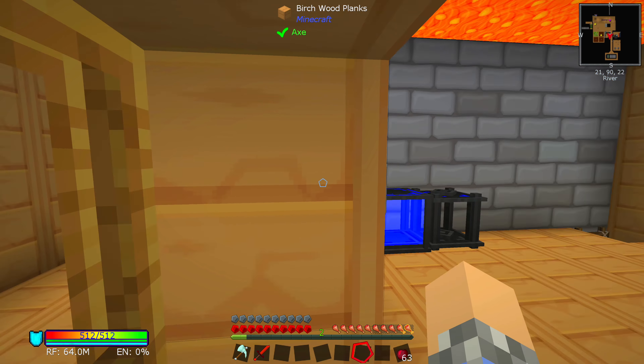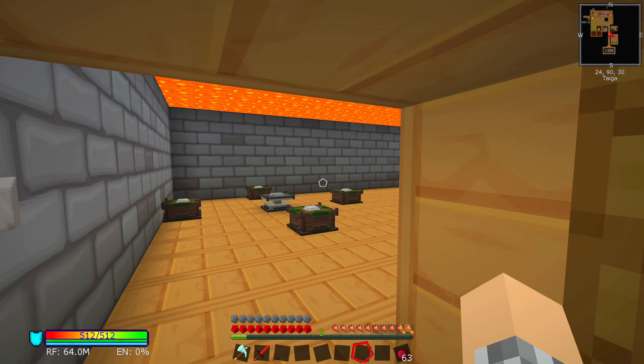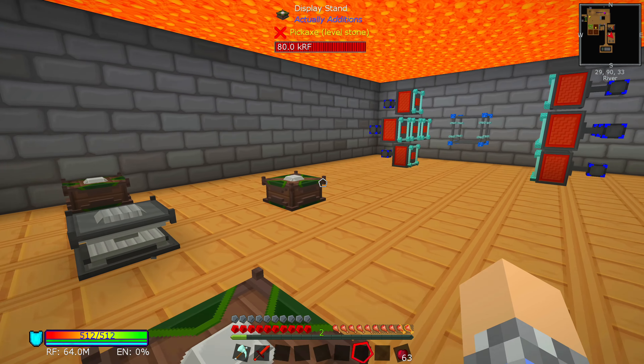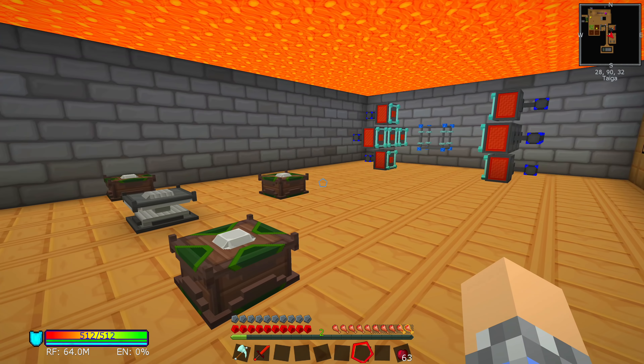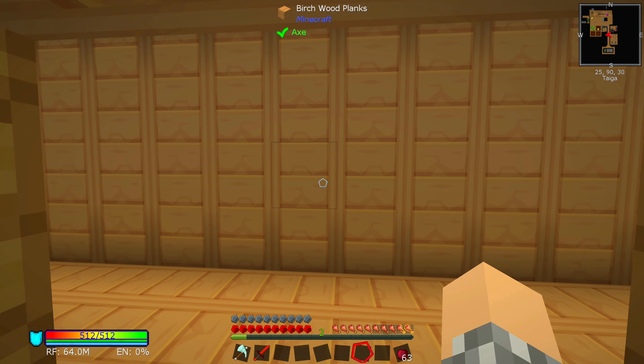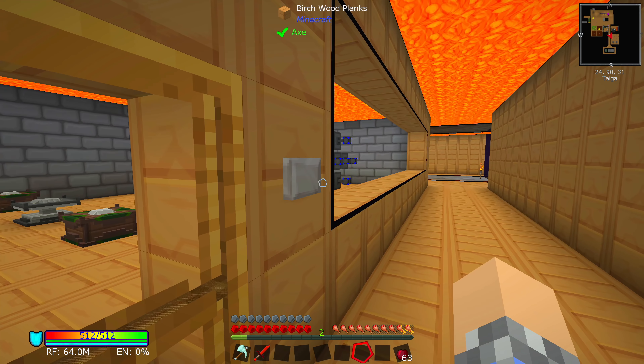The basement remains basically unchanged, so no reason to tour that at this time. This room is new — this is where I moved our empowerer and our fusion crafting core after the live stream. I wanted them to be in their own room. Two rooms didn't seem necessary so I just stuck them both in here. I do have one regret though: I put this up against the wall.